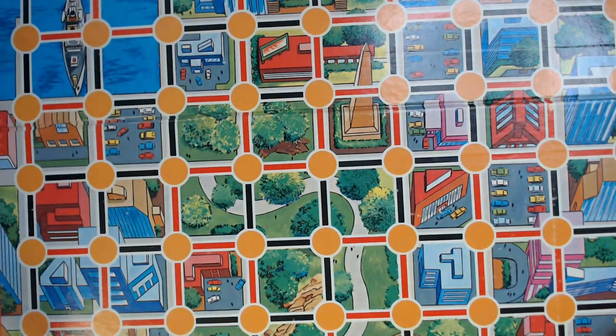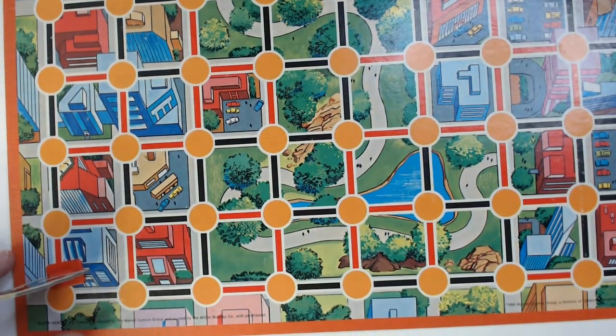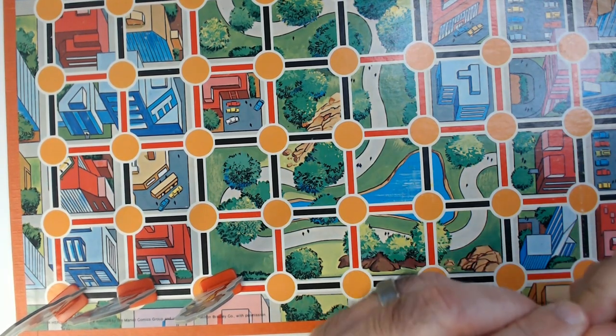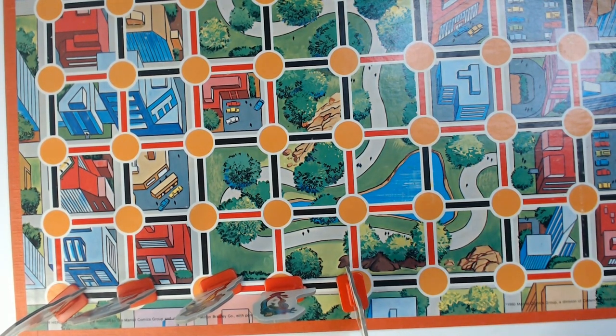Be the first player to capture five of your opponent's men to win the game. Components: 12 pawns, 16 bases, one game board. Punch out the heroes and villains, place the game board between two players. The superheroes set up their six pawns in the back row at the bottom of the game board: Spider-Man, Captain America, Iron Man — those are in red — plus Mr. Fantastic, Thor, and Silver Surfer.